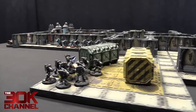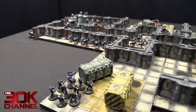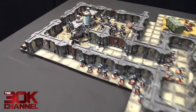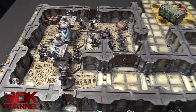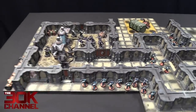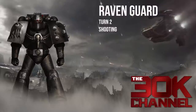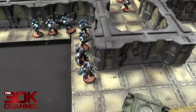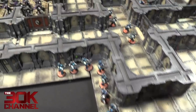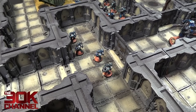Raven Guard movement turn two: rolled well and the Plasma Squad came on from the right-hand side. Missile Squad are still sitting. In the centre, Dark Furies stayed, Command Squad stayed. The Chargers, after getting smashed, moved back out of the way hiding from the Volkites. The Contemptors came in to engage the heavy weapons teams. Raven Guard shooting turn two: Plasma guys opened up, hit four, killed three — they failed their leadership test, so they're running. Contemptor opened up in the middle, hit three, killed two — passed their leadership test.